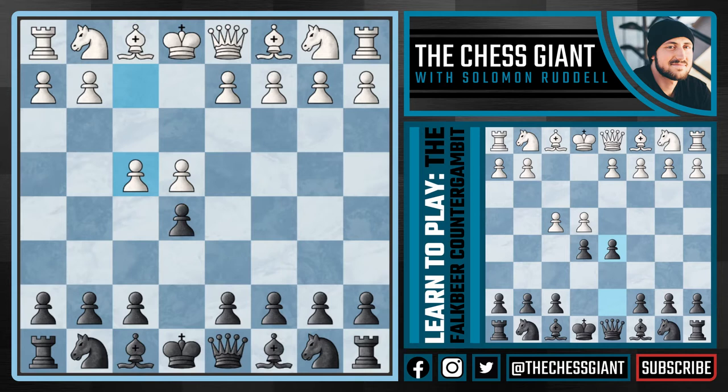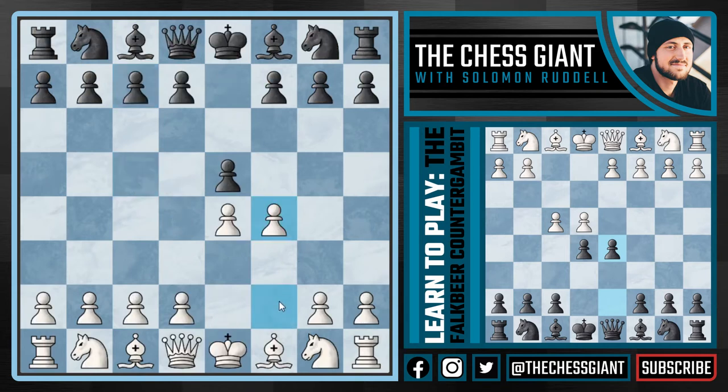I'm just warning you guys: if your opponent plays the move f4, he or she is wanting you to take the pawn on f4, get an advantage in development, attack your king, checkmate your king quickly, and go home. That is what white is trying to do. I don't care who you're playing against — if your opponent is playing f4, their intent is to attack your king very aggressively.